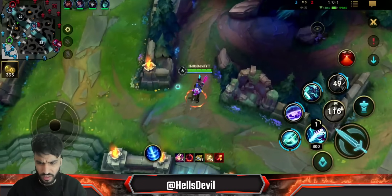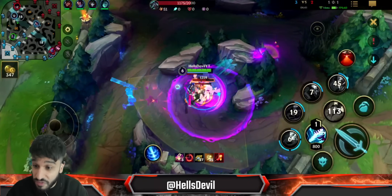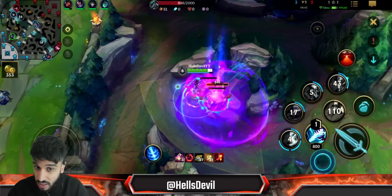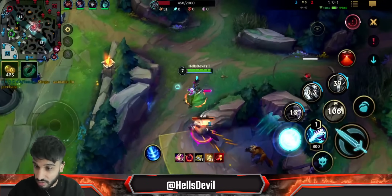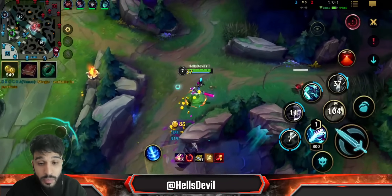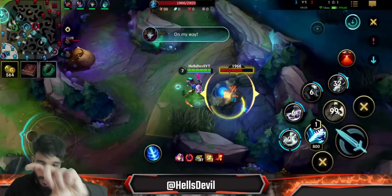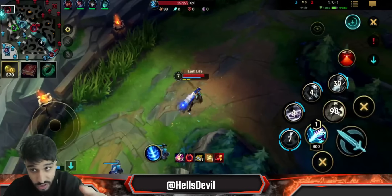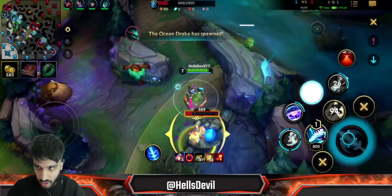I lost the blue buff, but I maintained a safe position in case they collapsed on me. Because even three stacks is 15 ability power — that's a ton for free. So you want to preserve it. The clock has switched: four minutes into the game I got the Magi Soul Stealer and my first stack. Now you're basically scouting for free kills and assists.